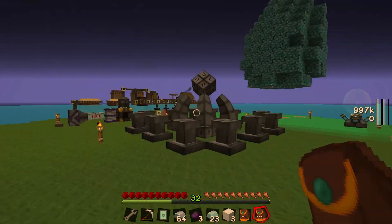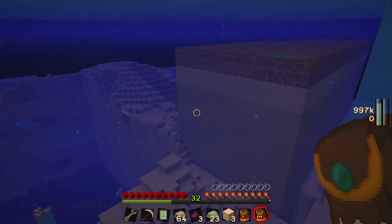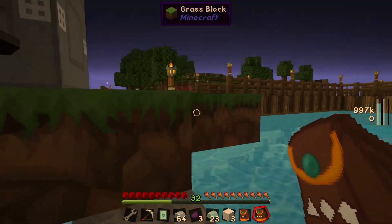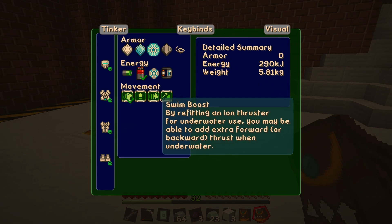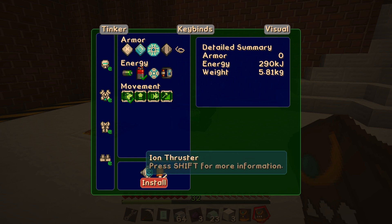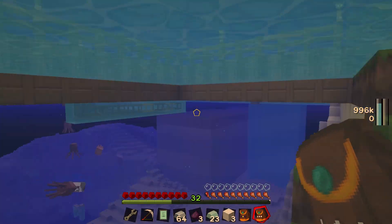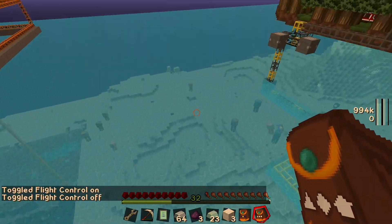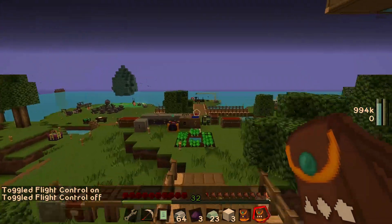Nice — look at that! So now when we walk around outside it looks a little purple, which is weird. If we go underwater, I'm still not sure what those chunk errors are, but we can go around underwater and actually see. I think you can get swim assist too — under the legs upgrades you can get swim assist for underwater, which might be worth getting. It does require an ion thruster so I'll look into getting that between episodes, since right now we can fly through the air incredibly fast but underwater we're kind of stumped. We should probably look into the water assist too, but that's for another episode.